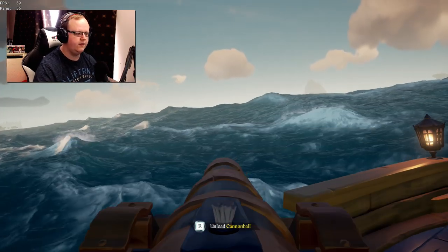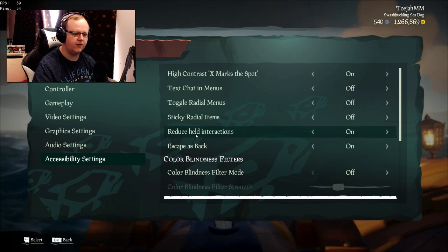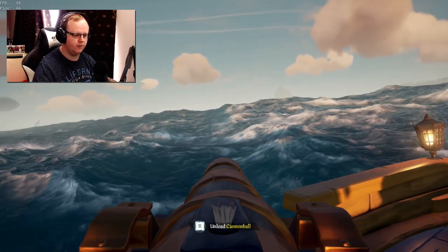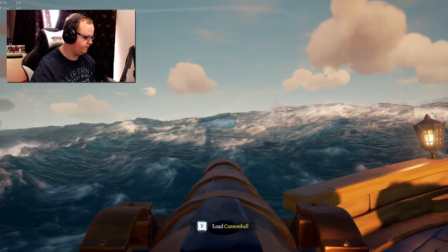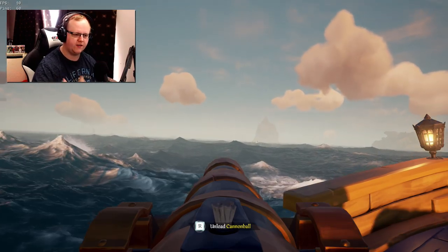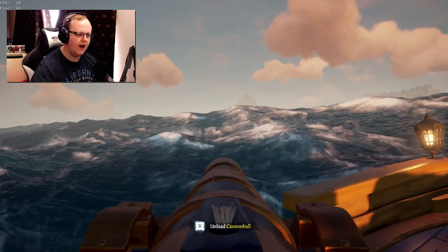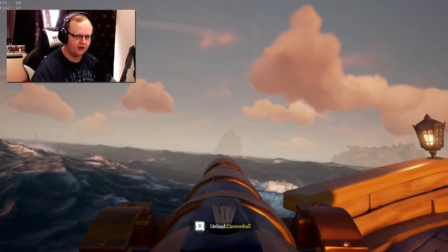In a recent update, they added under the accessibility options this option called 'reduce held interaction', which means instead of pressing and holding the button to load a cannon, drop an anchor, or pick up an item, you just press one key and it unloads it for you. Press it again and it loads it. I would definitely recommend putting that on. The more keys I have to hold at any one time, the harder I find it to perform actions in a game.